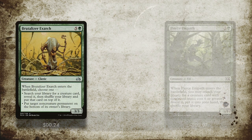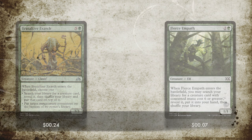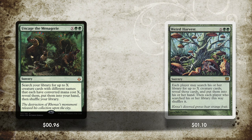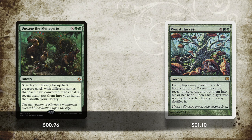Now that we know what our combo is, how do we get it into our hand — and again, how do we get it there cheaply? For fetching Fertilid, I have Brutalizer Exarch and Fierce Empath, both of which do pretty much the same thing: when they enter the battlefield, they allow you to tutor through your library for a creature of your choice. And then to get Devoted Druid and Vizier of Remedies into your hands, I give you Uncage the Menagerie, which lets you search your library for creature cards with different names that share the same converted mana cost — which both Devoted Druid and Vizier of Remedies have.